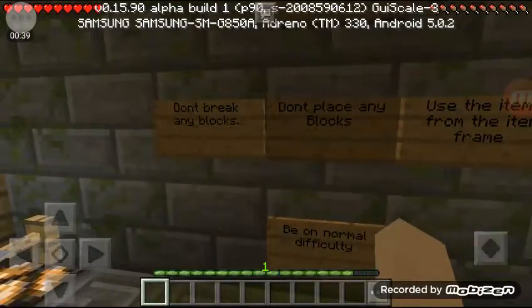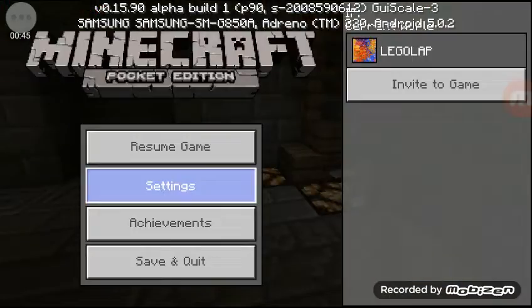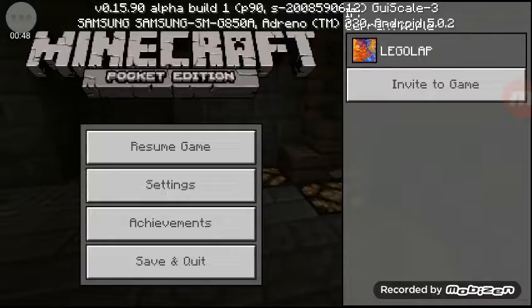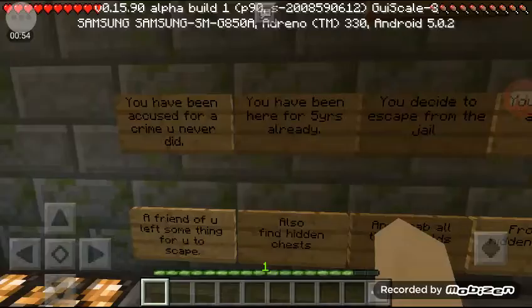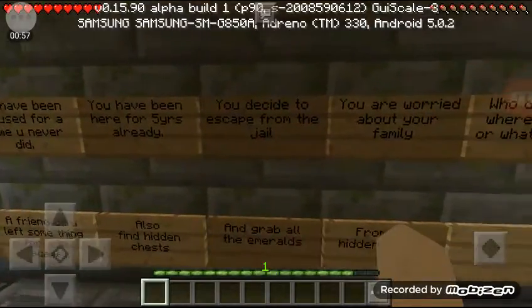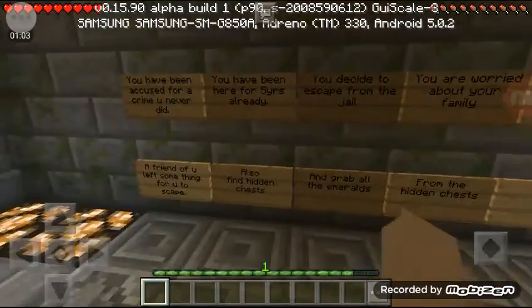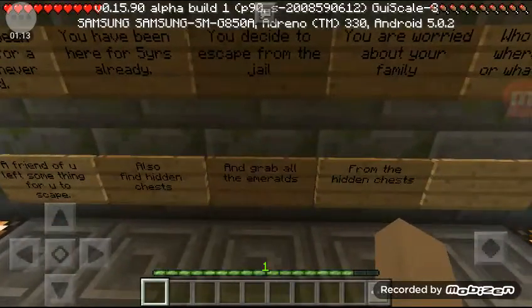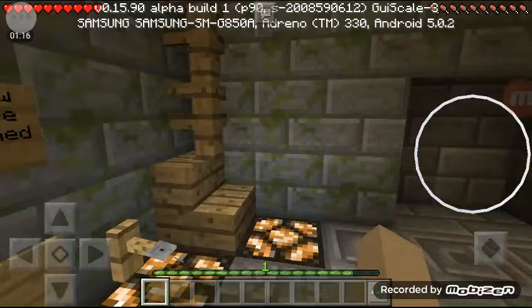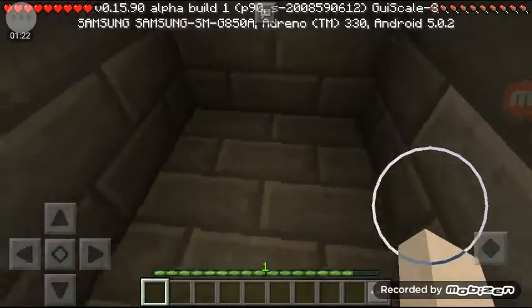Rules: don't break any blocks, don't place any blocks, use items from the item frame, be on normal difficulty. So I am on normal difficulty survival. You have been accused of a crime you never did. You've been here for five years, you decided to escape from jail. You're worried about your family. A friend left something for you to escape with. Also find hidden chests and grab all the emeralds.